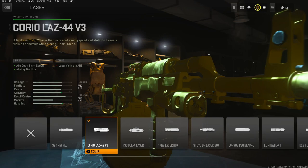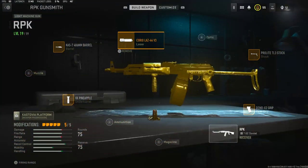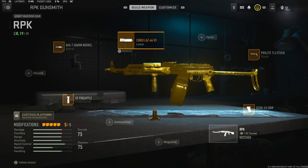For the laser I'm using the Corio LAZ-44 V3 — it adds aim down sight speed and aiming stability. Overall this is a very good class setup and I highly recommend trying it. If you do, let me know what you think down in the comments, or if you have a better class setup let me know and I'll try it out. I have a crazy gameplay for you guys where I dropped a nuke — I hope you guys enjoy, hit that like button and I'll see you in the next one.